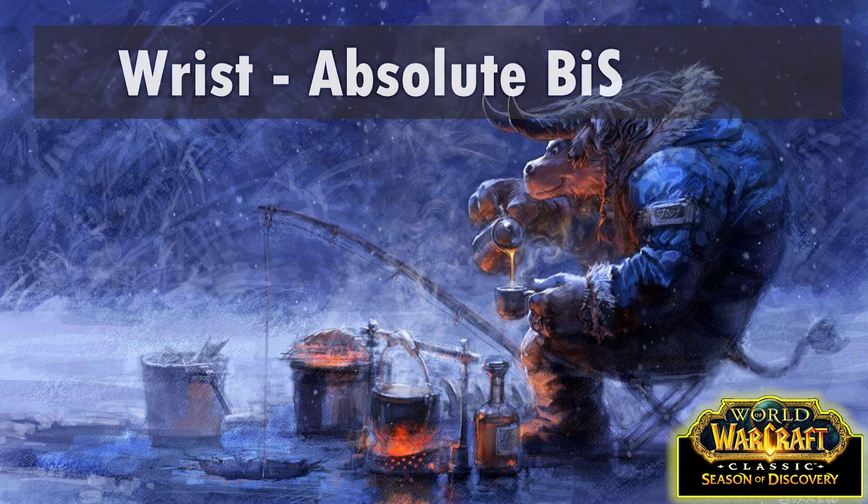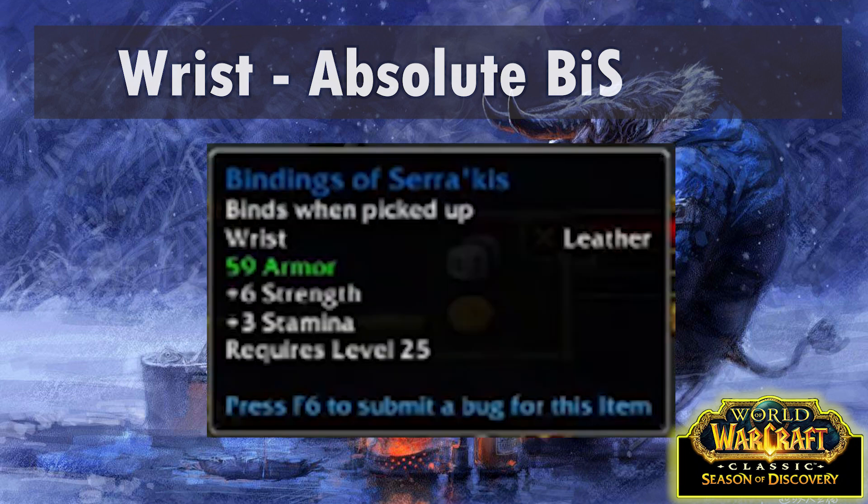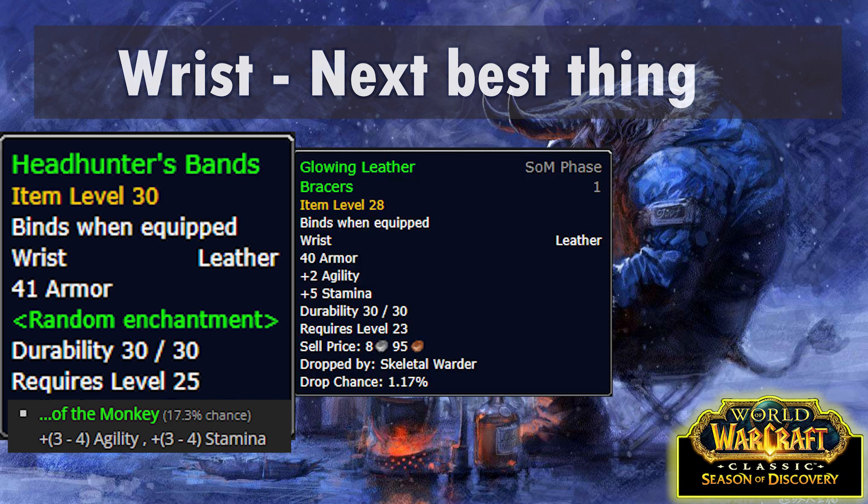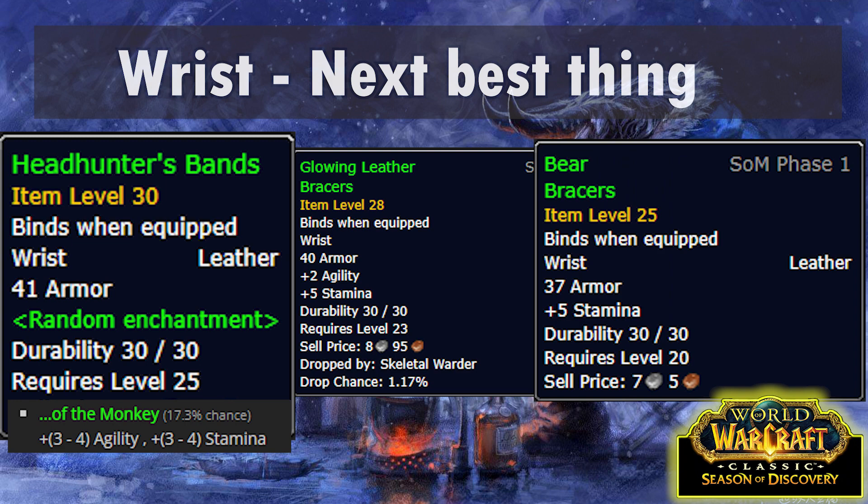For the wrist slot, the new BFD raid has the Bindings of Syrannis, which are by far and away our best option. The next best thing is the Headhunter's Bands, a world drop BOE - it doesn't seem to roll Strength/Stam so we're going to be looking for Agi/Stam. The Glowing Leather Braces are a 1% drop from skeletal mobs in Duskwood, or Bear Braces bought from various vendors around the world are also decent. The Bear Braces should be really easy to get, and I won't list quest rewards because all the quest rewards are really bad.